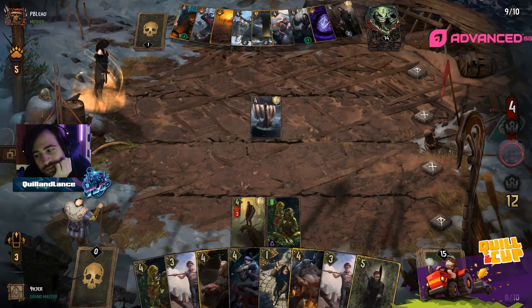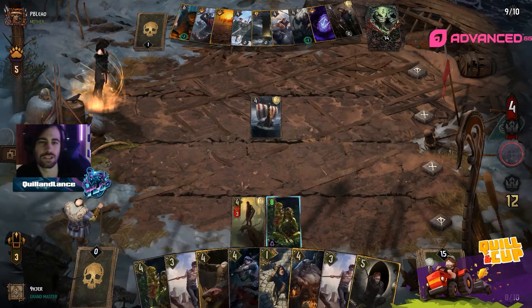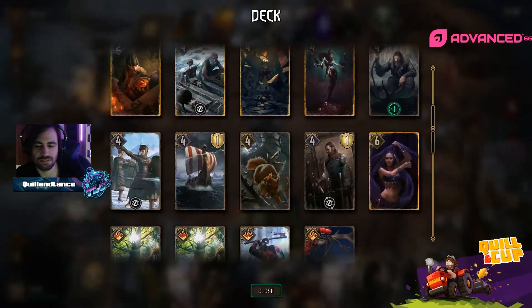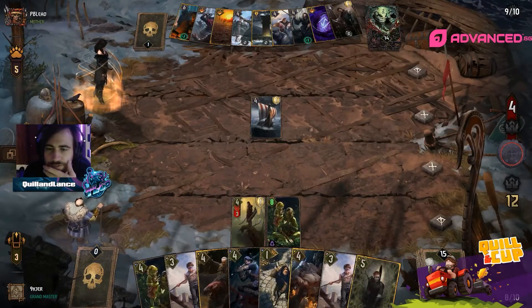There's no Crow Mother either, and Mata is really the only consistency for Crow Mother, so it's a lot less good of a hand for PB here.